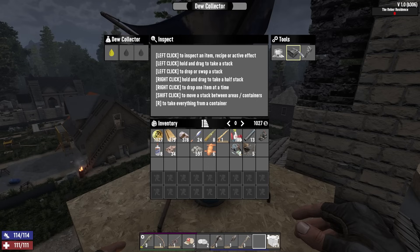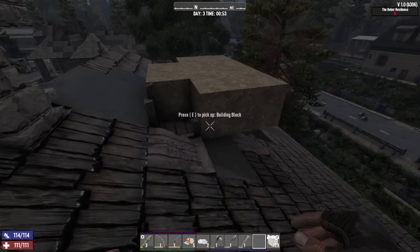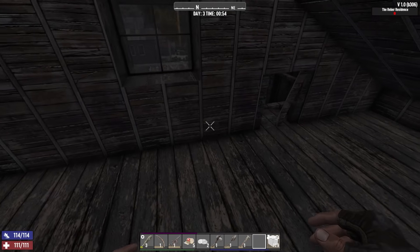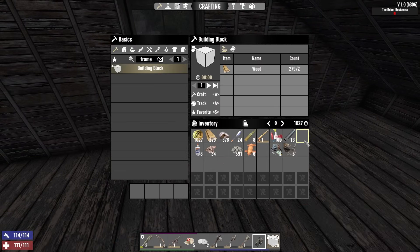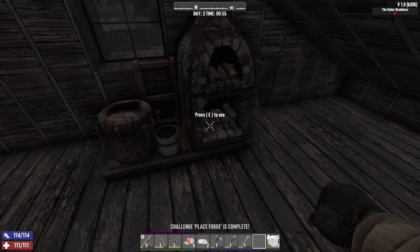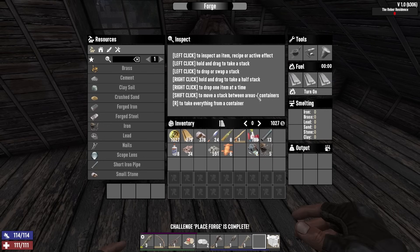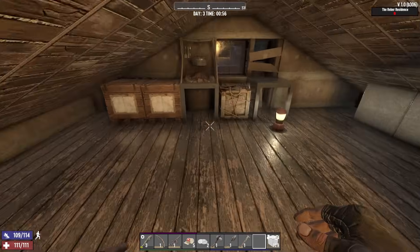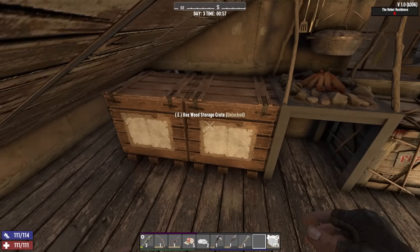With the dew collector, you got different stuff you can put in here. One of them is the filter — if we don't have a filter we're gonna get murky water, but that's no big deal because I can boil water. Let's come over here and put down the forge. Seems like a pretty good spot. I'll put in clay and iron.